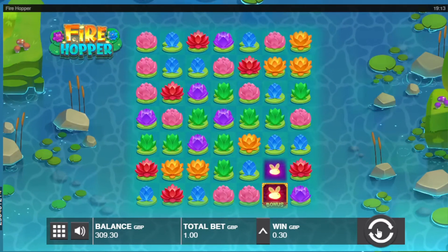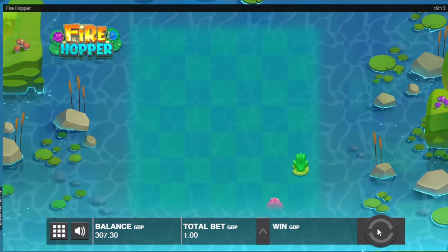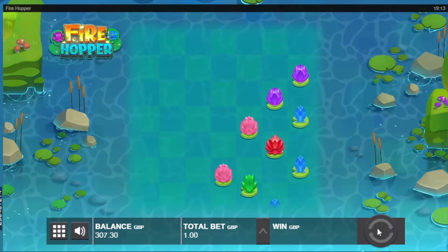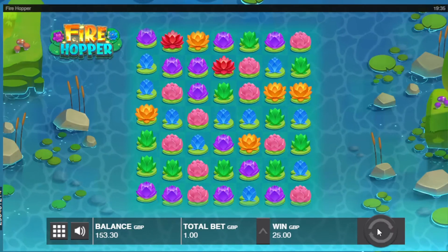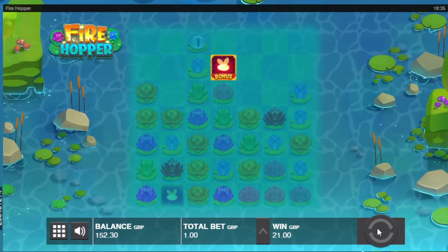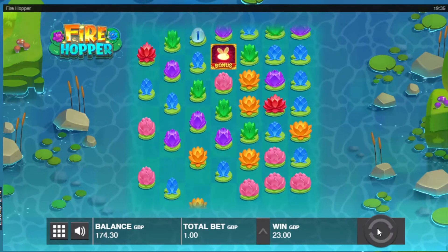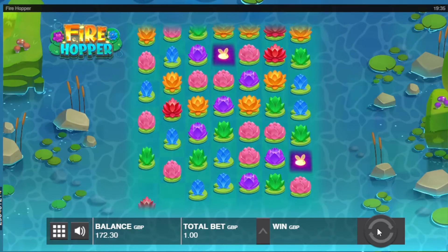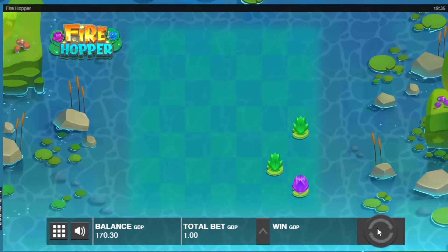We've had a win there and there's a bonus symbol, so we've got a tease which hasn't hit. It's taken a long time — about 26 minutes in and we've lost almost £200 now. I'll persevere and hopefully bring you back with a bonus sometime very soon. At about 48 minutes in, still no bonus. We're on £174 now, so that's cost us £325. Money's dropping like a stone at the moment.